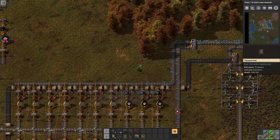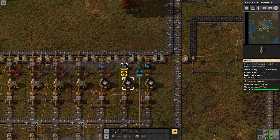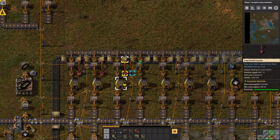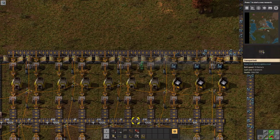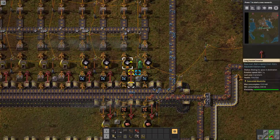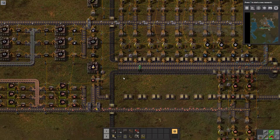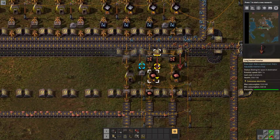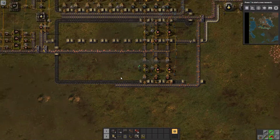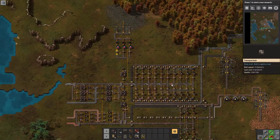I'm back and things got extremely hectic. For starters, these are no longer long-handed inserters from what Bob's changed. These are now the fast inserters, which I don't quite need right now. I'll just hold on to these. I'm just gonna pick all these up and save them for later. I don't know if I should restart because of this. He changed the red signs to yellow — not that big a deal.